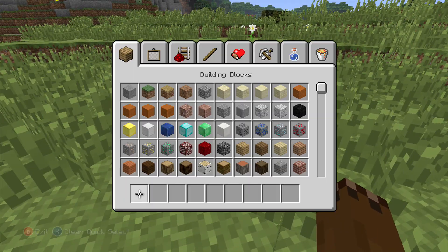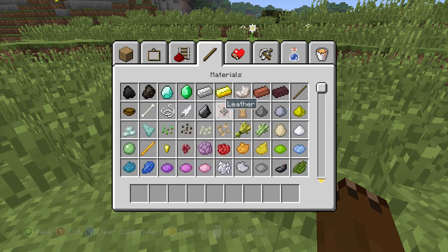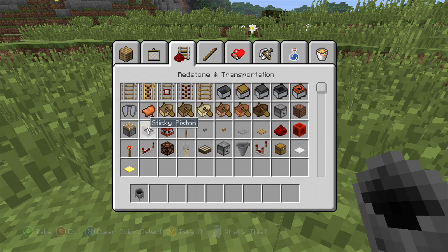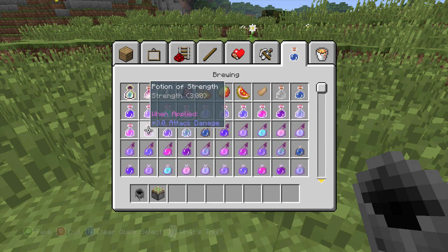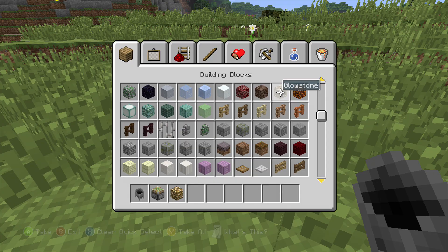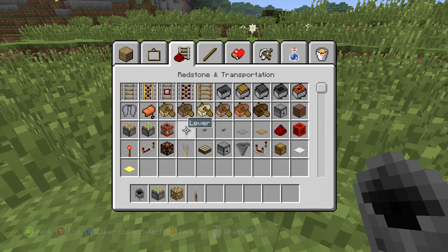Basically all you need to do is get the following items. We need a cauldron, which is right there. We need a sticky piston and some glowstone, which I believe is right around here somewhere. And a lever — and that's all you need.